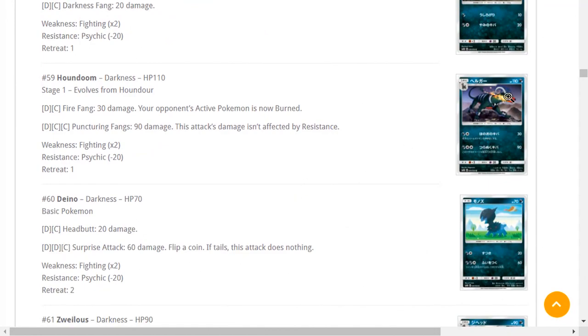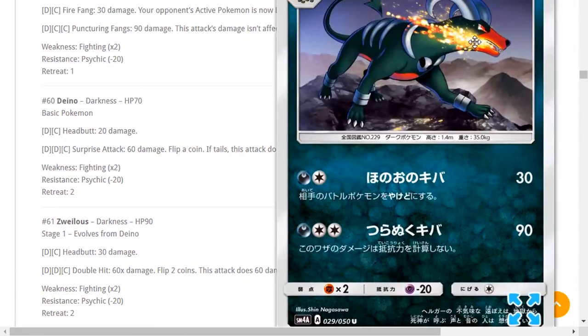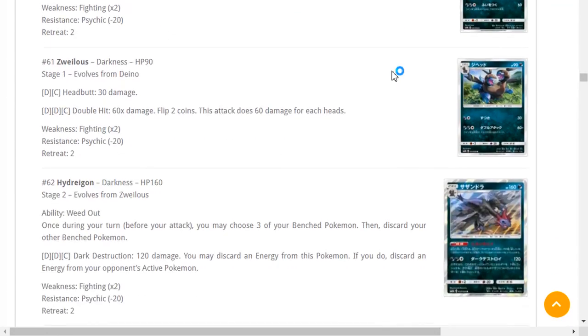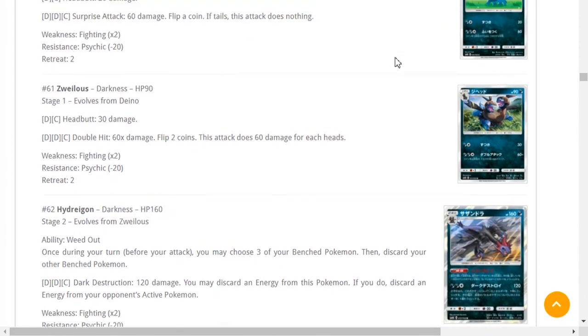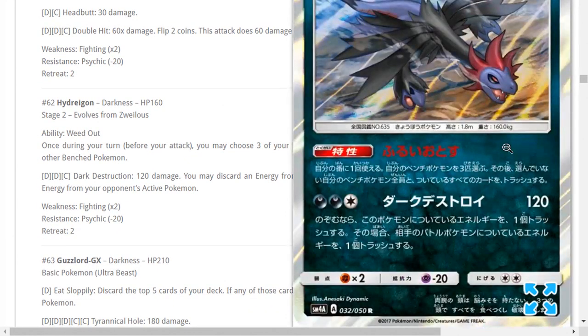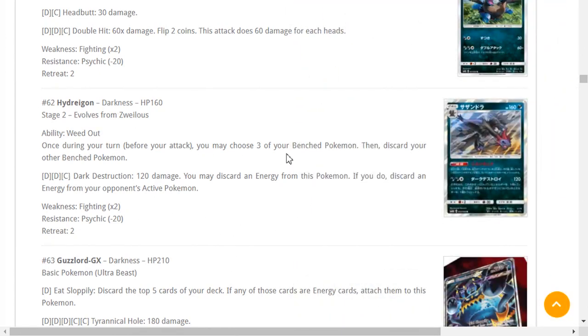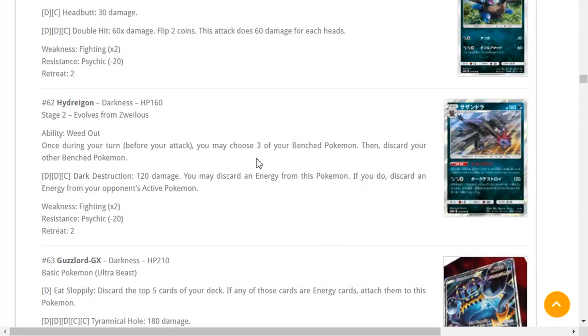Houndoom — Pawns Burn, burning is cool, maybe if we get a cool burning stadium like we had with Burbank that'd be interesting. Moving on. Deino — 70 HP. Hydreigon's artwork is pretty dope. Ability Weed Out: once during your turn you may choose three of your Bench Pokémon, then discard your other Bench Pokémon — it's like you can Parallel City yourself without actually playing the card. That's really cool especially if you're playing a lot of Lele's you just want to keep discarding so they're no longer liabilities.